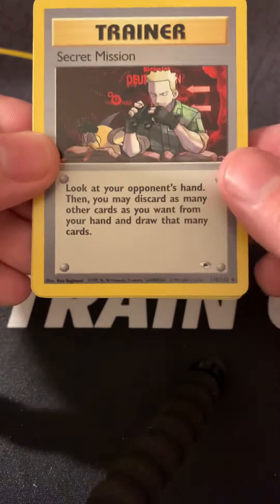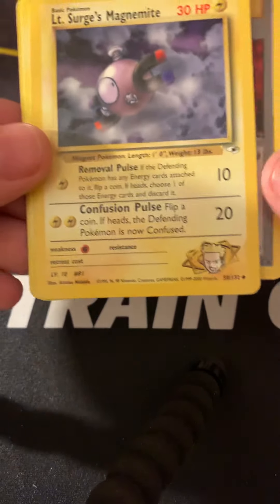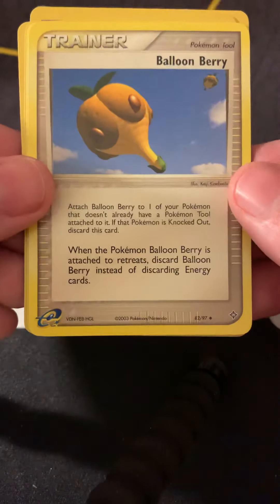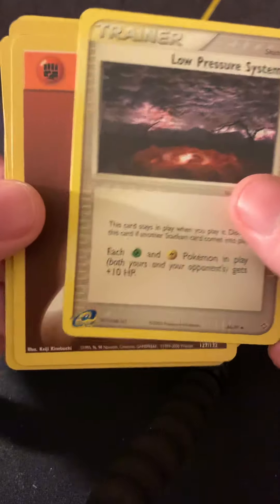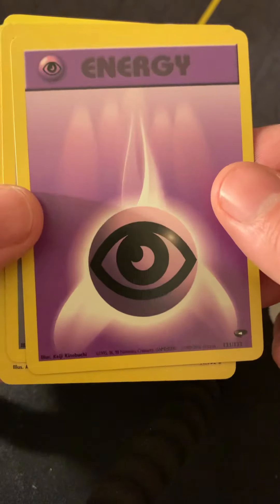Up first we have the Secret Mission from Gym Challenge and Gym Heroes sets. We have Lieutenant Surge's Magnemite, the Balloon Berry, the Low Pressure System, a Fighting Energy, and a Psychic Energy.